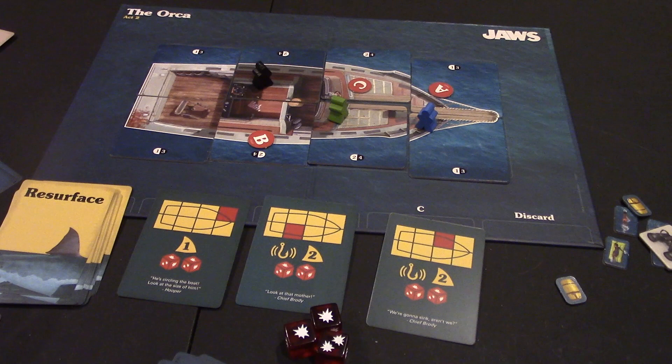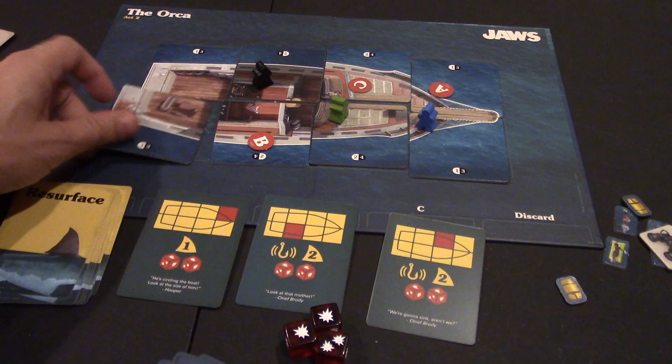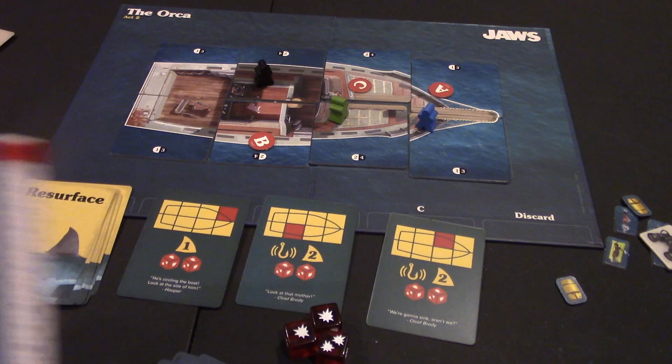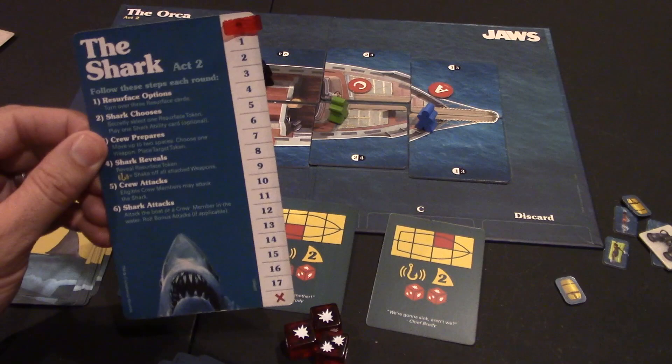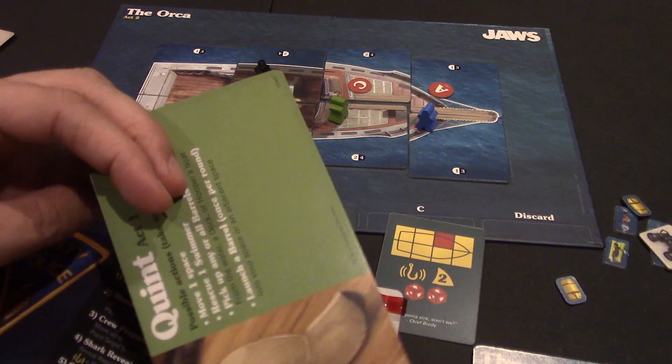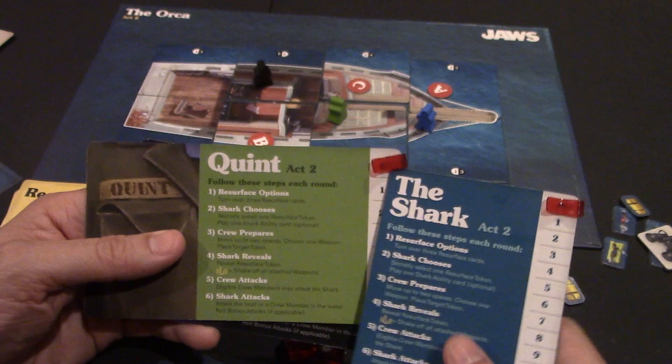Setting up Act 2, a few things change. You put out the boat tiles on their completed side — their damaged side is on the reverse. Each player picks a starting position on the boat. You flip over your player boards to the Act 2 side, which gives you the round of play and a death counter, because this is a duel to the death — either the shark dies or all three players die.